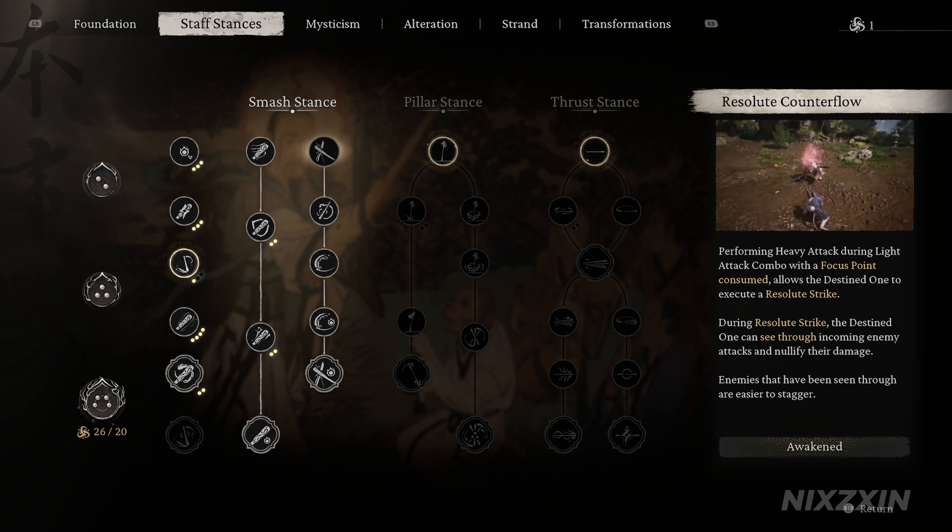To be clearer, to successfully pull off the counter attack, three things have to happen at the same time. First, we are at the end of a light attack animation — there are four such windows in a full light attack combo. Second, press the heavy attack button during that window to trigger Resolute Counterflow. And third, an enemy's attack has to land on us at the same time. If all criteria are met, we will see our character's staff glowing red, and we will shortcut into a heavy slam to stagger the enemy.